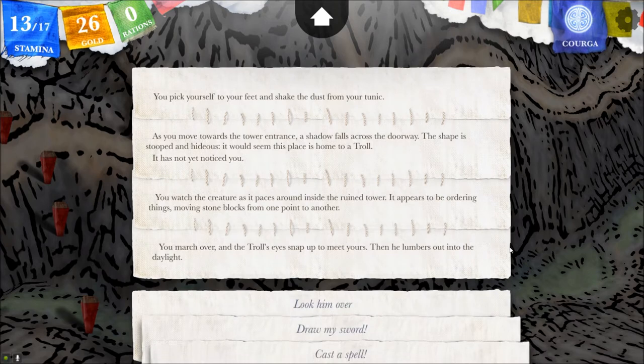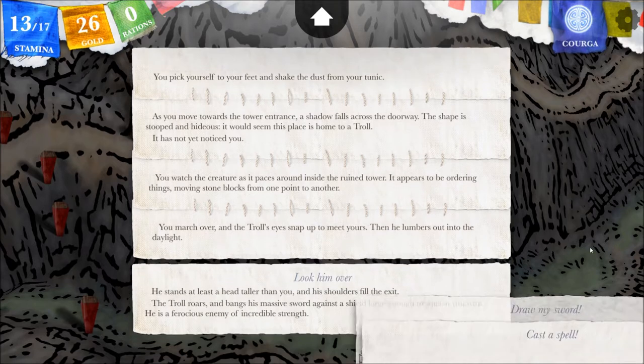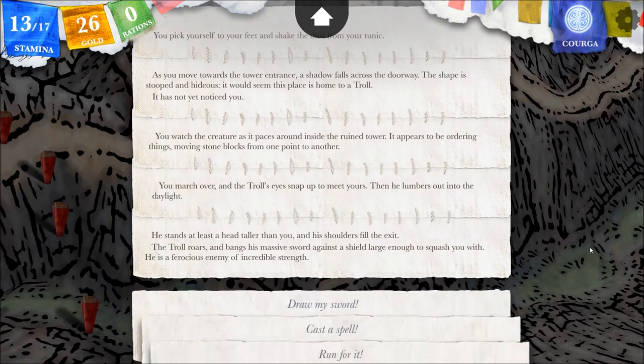You march over and the troll's eyes snap up to meet yours. Then he lumbers out into the daylight. I'm not going to immediately draw my sword - casting a spell might be a good idea, but let's look him over. He stands at least a head taller than you and his shoulders fill the exit. The troll roars and bangs his massive sword against a shield large enough to squash you with. He is a ferocious enemy of incredible strength. So I guess not a friendly troll after all.